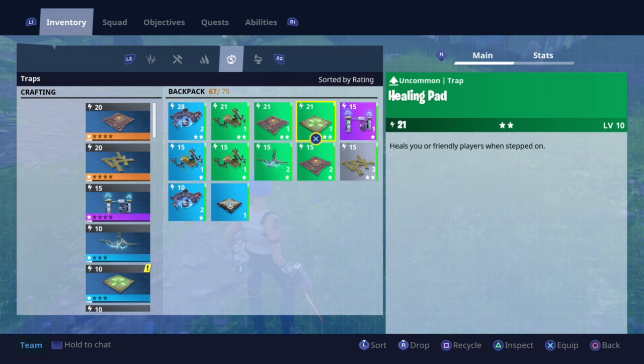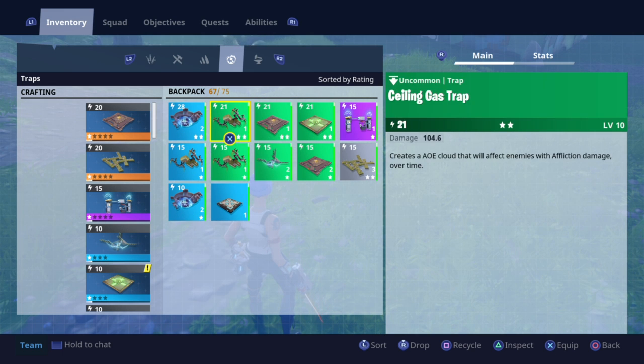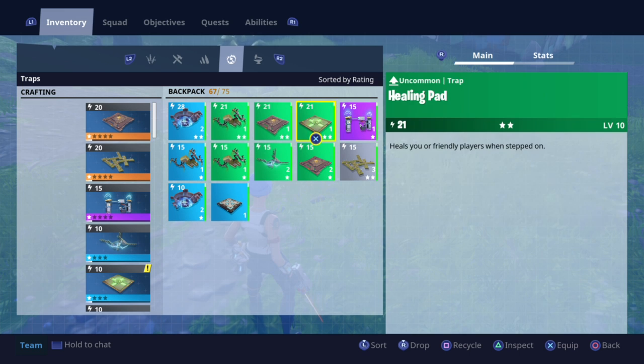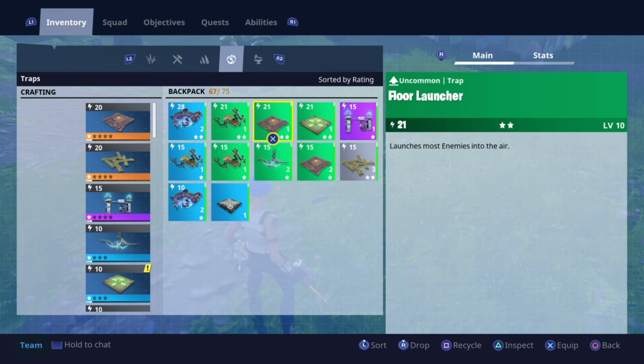Hoarding is probably the number one reason why your inventory fills up so much, because you've just got so much stuff that you're kind of saving for a rainy day. And by the time that rainy day comes, you've found better and you'll never end up using that stuff anyway.